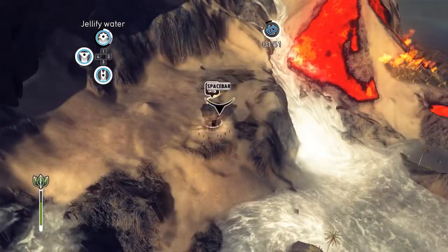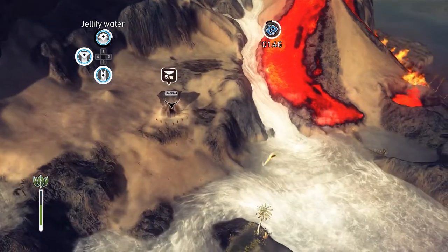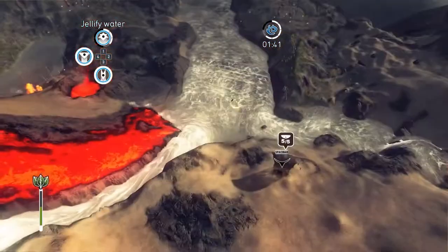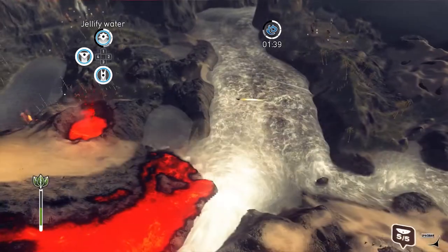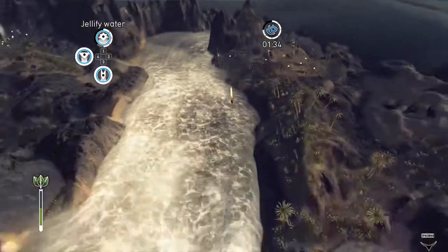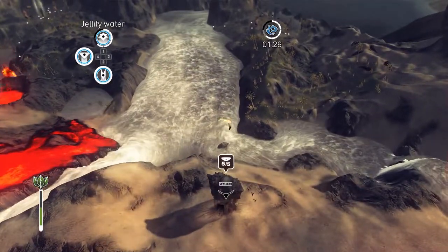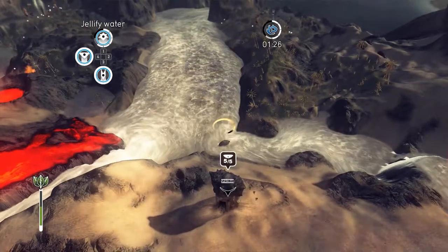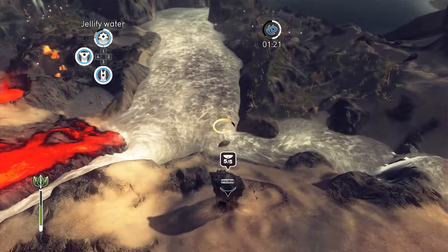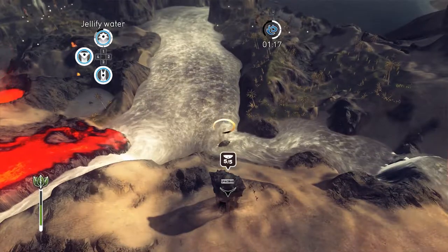We've got some water coming from up here — let's try to get that before it hits them, there we go. That is it for this stage! We got all three of our villages populated, kept them safe from the tsunami, and learned a new ability — jellify water, which is cool. Hopefully you guys enjoyed it. If you did, leave a like; if you have any comments, leave them down below. If you haven't subscribed to the channel, you may want to think about doing that. Hope you have a great day — talk to you next time, bye!